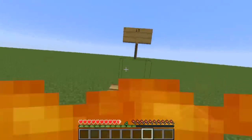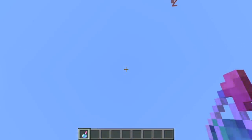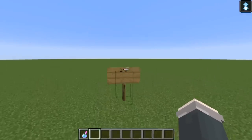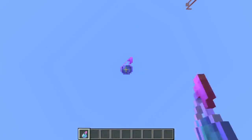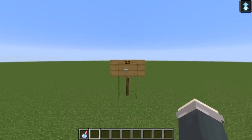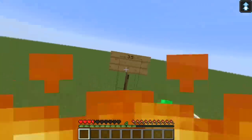Lighting yourself on fire with a flint and steel allows you to jump around 1.5 blocks. Jump Boost 1 sets your new jump height to 1.75, recreatable with 1B7 snow layers. But why stop at Jump Boost 1? Jump Boost 2 allows you to jump 2.5 blocks into the air. Adding flint and steel into the mix with fire and Jump Boost 2, you can go 3.5 blocks up — but we can go much, much higher.